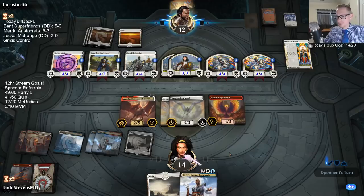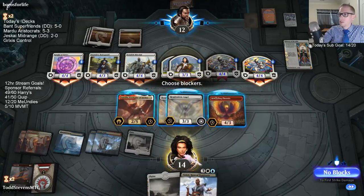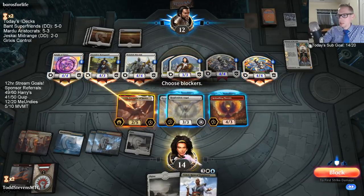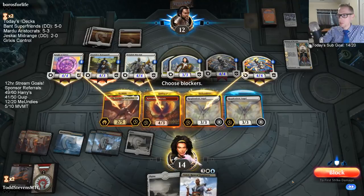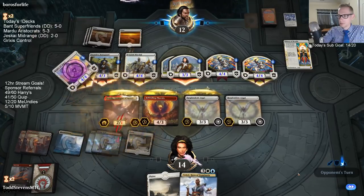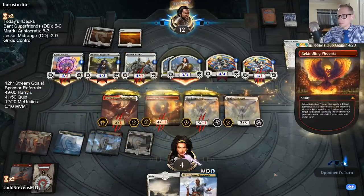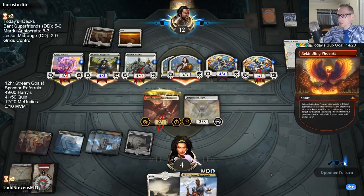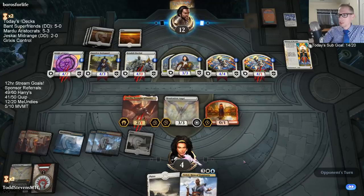Played three and one on all of them. Alright, can we survive? That's 8, 11, 14 — dang it, I'm at 14. I have to chump with a Resplendent Angel. That's annoying. We still have lethal so it's all good — but they're all indestructible, doesn't matter which one I block. Oh, you have Conclave Tribunal too? No — don't have Conclave Tribunal!